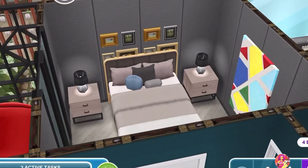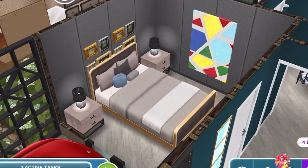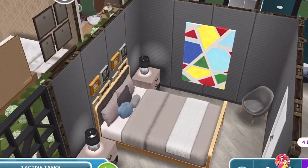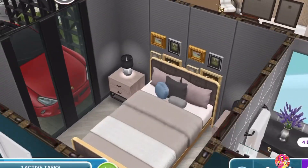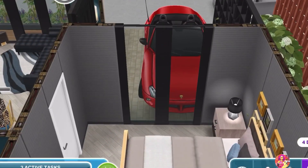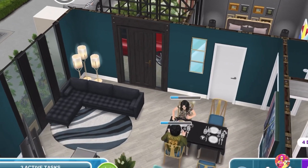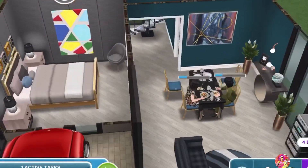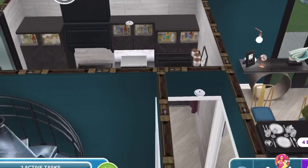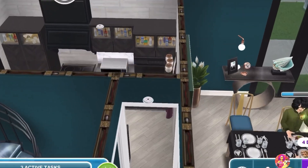Through this door we have the guest bedroom — it's actually the first bedroom of the house, but they use it as a guest bedroom. It's good enough for any guests. I wish we had plain curtains in the game so we could just put them on the windows, but maybe that will come soon. Through this archway we have the kitchen area.